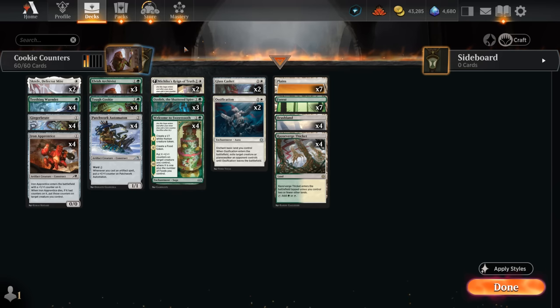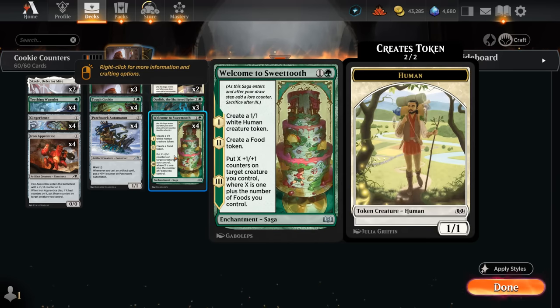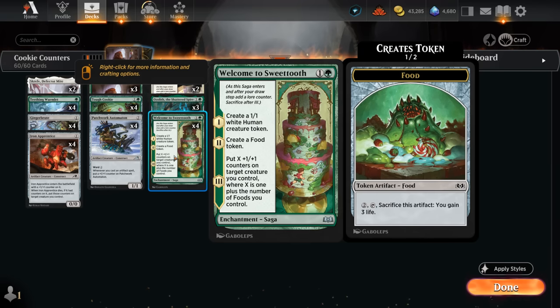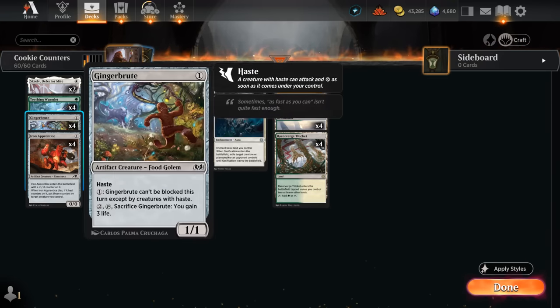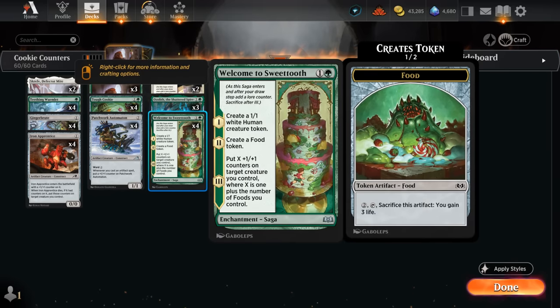We've got some sagas, including the full set of Welcome to Sweet Tooth. It starts out by making a 1/1 token, then we get to make a food token on chapter two, and eventually put X +1/+1 counters on a creature we control where X is one plus the number of foods we control. That counts all the food tokens but also all these food creatures contribute towards Welcome to Sweet Tooth, so that can quickly add up.